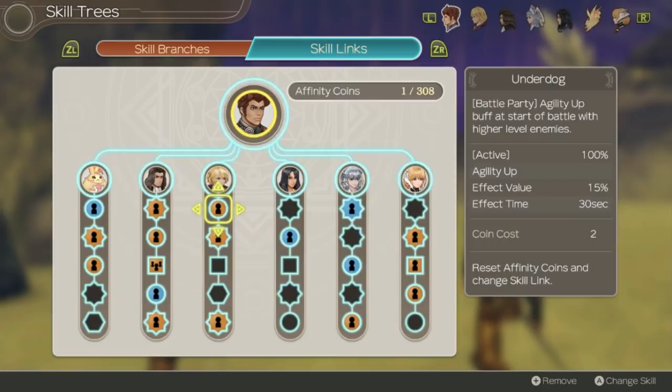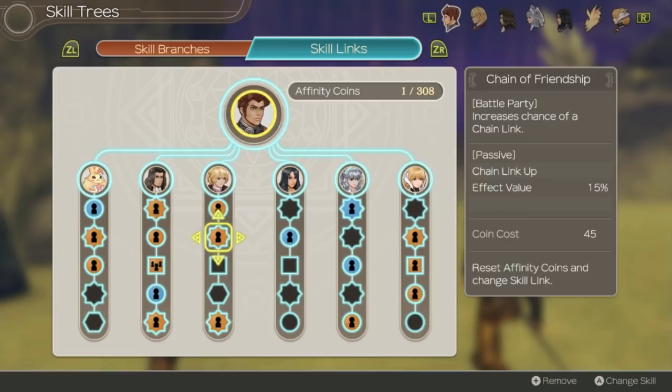For skill links, starting off we have Underdog from Shulk — an agility up buff at the start of battles with higher level enemies, great for hitting enemies and getting tension up before chain attacks. Chain of Friendship gives 15% extra chain link chance, which is extremely valuable to make sure your chain attacks last as long as possible — I recommend having this on everyone you can. Ultimate Teamwork from Shulk increases chain attack damage by 25%, very good for the extra damage increase if you plan on chain attacking a lot.